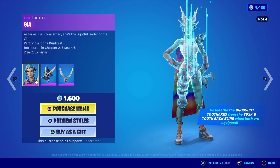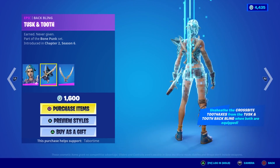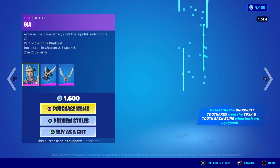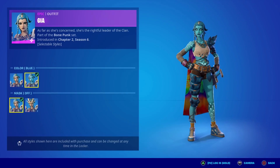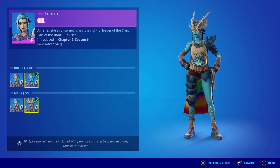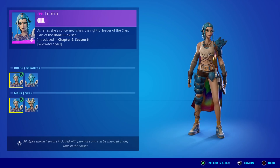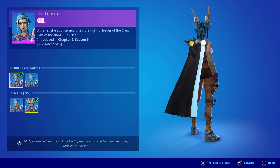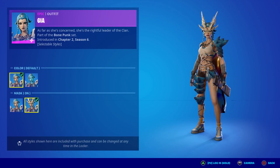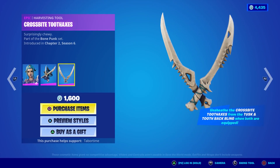This skin — I don't remember it, is it new? It's not Chapter 6. You can unsheathe the Crossbite Tooth Axe from the Tusk and Tooth back bling when both are equipped. I've never seen this skin before — it's part of the Bone Punk set, must be a friend of Tarana from last season. She looks pretty sweet — and she has a secondary style with a big helmet, plus a smurf-blue variant.